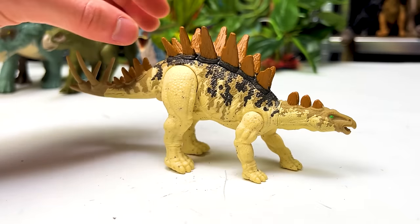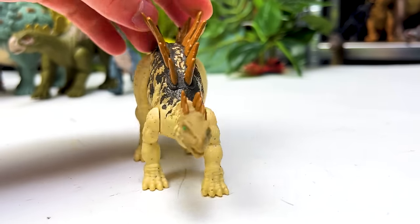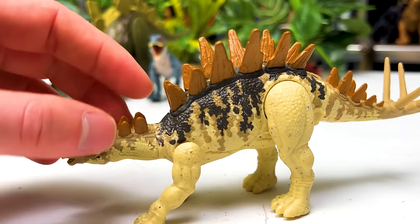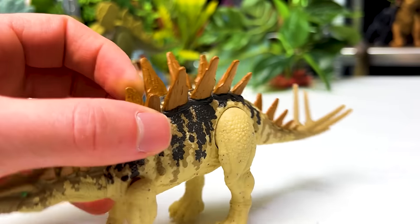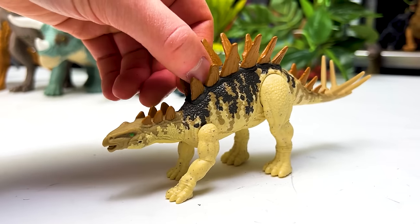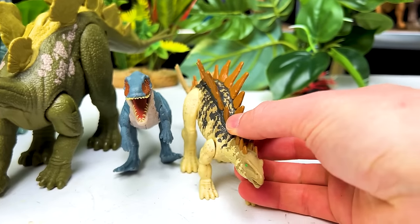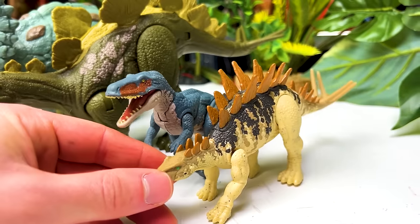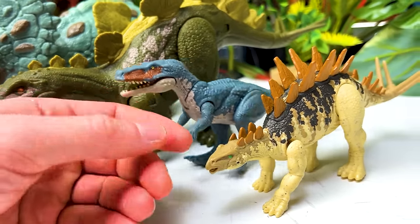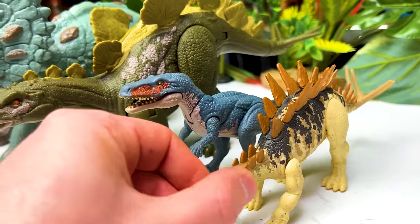Next up is another Stegosaurus-looking dinosaur called the Tojangosaurus from the Strike Attack toy line. It features light tan coloring that fades into darker with black, and orange-brown plates. From the Strike Attack series, pressing down on its body activates a hidden tail-spinning attack. Placed next to the Poposaurus, they're very similar in size — the Poposaurus is a little taller but body mass is comparable.